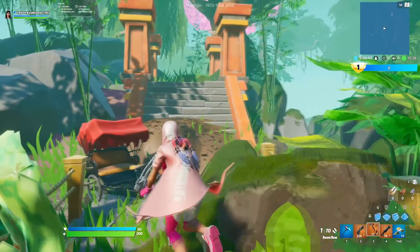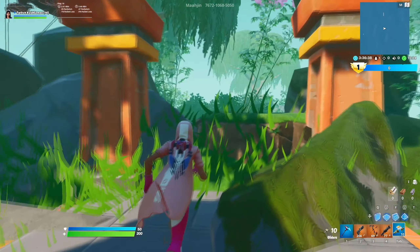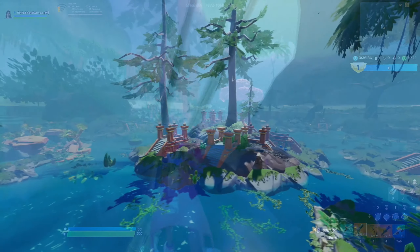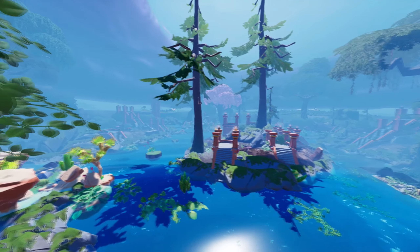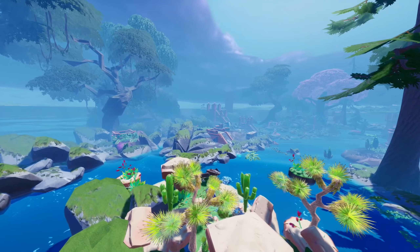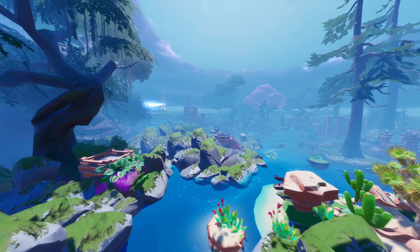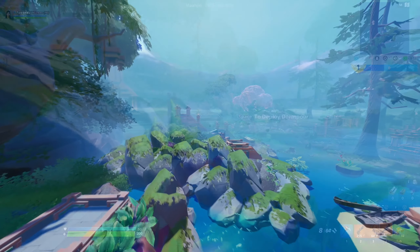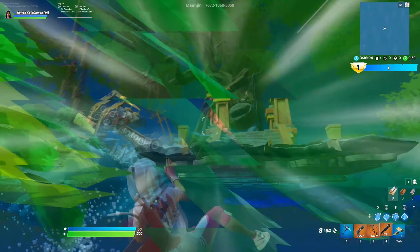Each player gets 60 seconds to choose whatever loadout they want. With the new mechanics you just step on a block — there will be about 10 to 20 of them, each with eight different weapons like arrows, pistols, gliding, healing items, AR, shotgun and much more. In the right corner there's a timer giving you 10 minutes and a scoring board. The main objective is to get as many kills as possible — whoever has the biggest score wins.